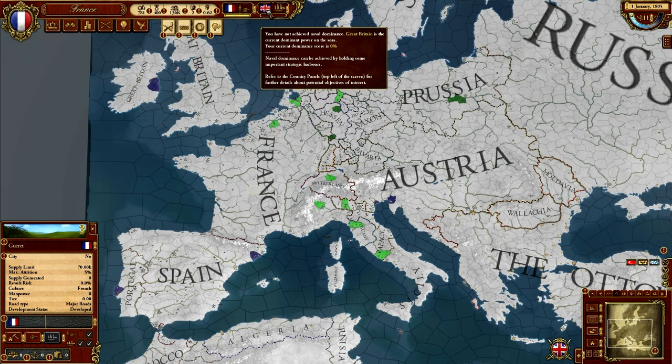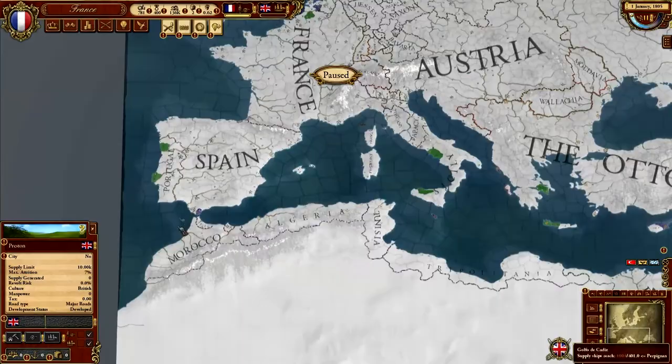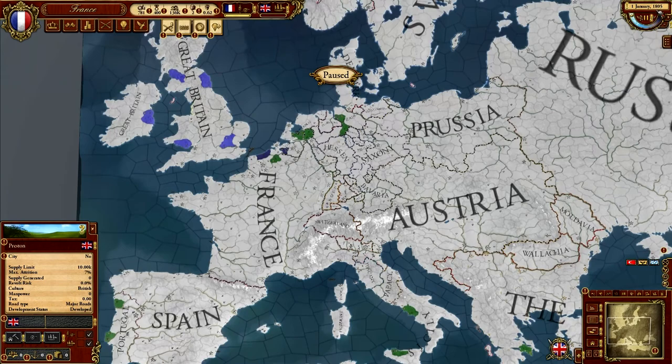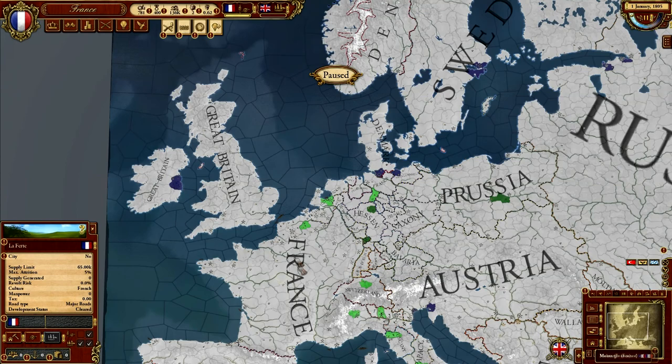Britain, for example, is the naval dominance country — they have the most blue provinces: Gibraltar and so on. If a country is at the same time land dominant and naval dominant, they win the game. Alternatively, you win by having the highest prestige or dominance rating when the game ends in 1820. So you have 15 years to win, kick butt, and destroy everyone who stands against you.